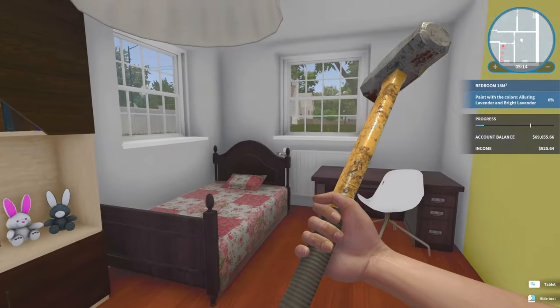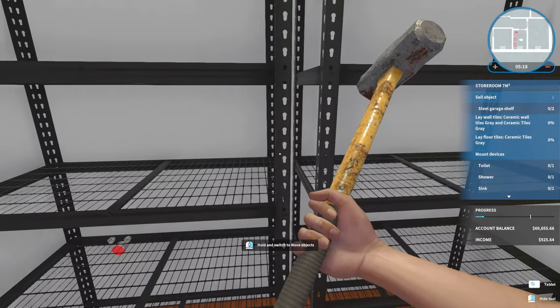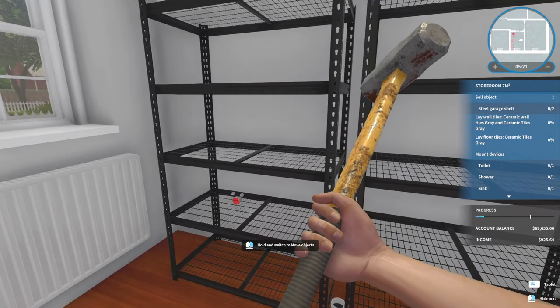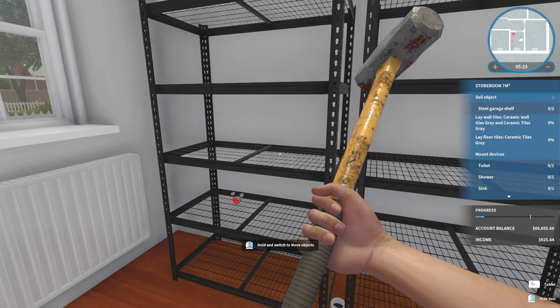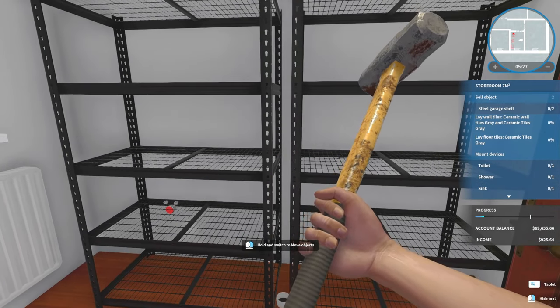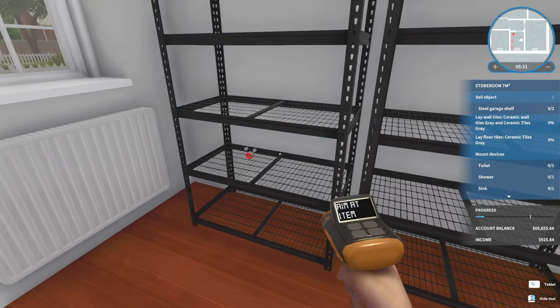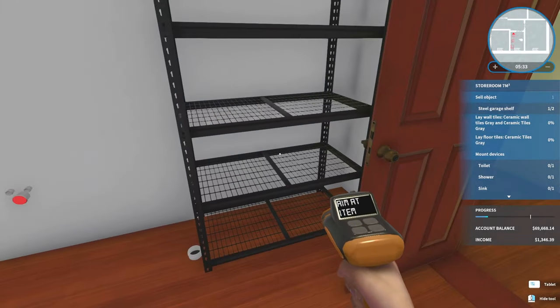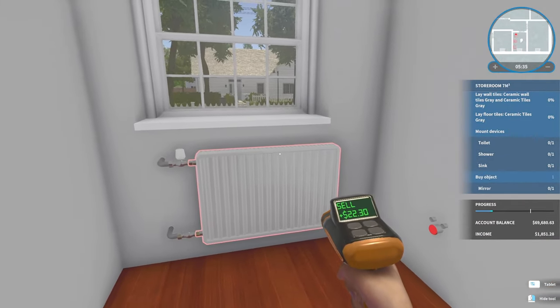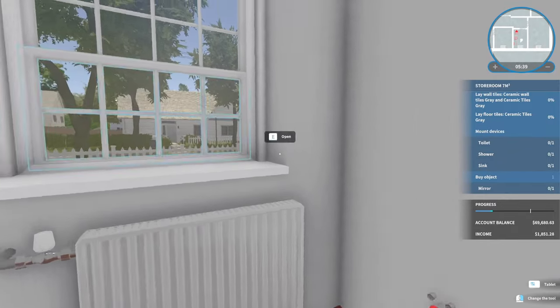We're going to save the paintings for last. I'm guessing I have to sell these — or do I move them somewhere? Steel garage shelf — sell them. Let's just sell these and get them out of here. Let's get that out of my hands before I sell something I shouldn't have.